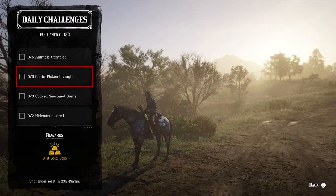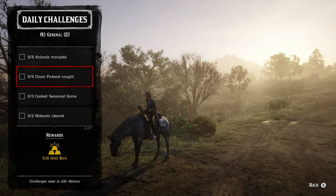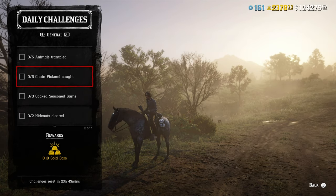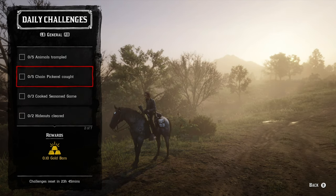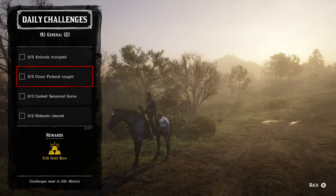Next is five chain pickerel caught. Chain pickerel you can pretty much catch anywhere there's water — they are pretty much everywhere. They do prefer corn bait over anything, and if you have the special lure in general you can use that if you don't necessarily want to use the bait. I like to use the lures because you don't have to bait them every single time you catch a fish, but you do have a higher chance of catching something else besides what you're trying to catch. More than likely you're going to catch everything else besides chain pickerel using just corn bait anyway.